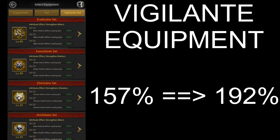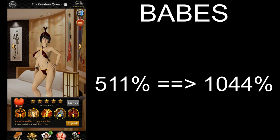They also added level 40 vigilante equipment which increases the max biker attack by 34.4%. Now we're going to see some of the sources that caused the biggest jump in the max stats. You have babes which more than double the biker attack that they give, because they added a bunch of new babes since the last video and they also added level 8 skills.